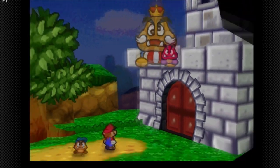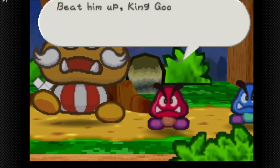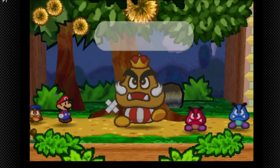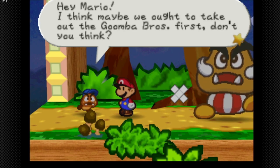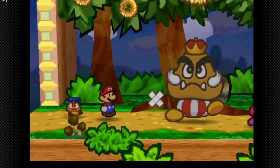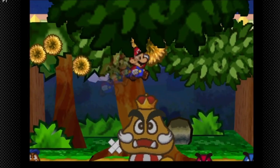We're fighting King Goomba as well as the two Goomba Brothers, but the Goomba Brothers are nowhere near as strong as they were before. 'We got your back!' I think we gotta take the Goombas first — they must have been pretty weak since we just beat them back there. The way I usually fight them is I use Power Jump on Goomba King and then use Goombario to headbonk the tree.